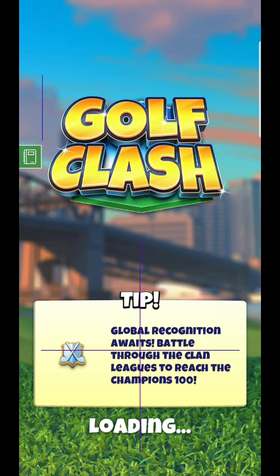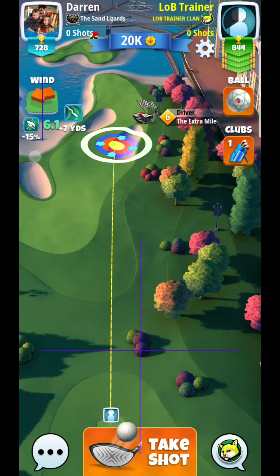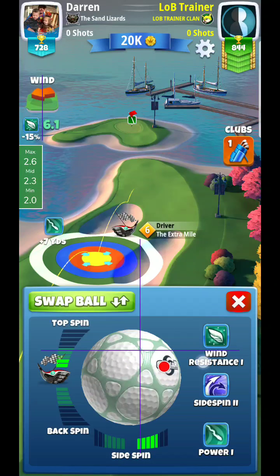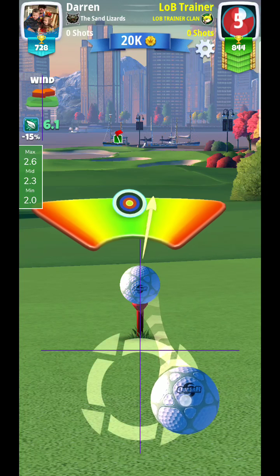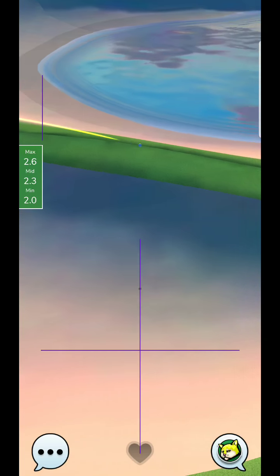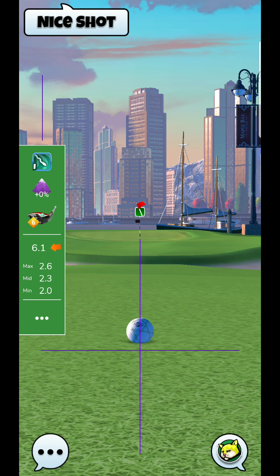Right, hello everyone. Here we are, hole number one, Maple Bay — brand new course. Now that we don't have a tailwind, I wanted to give you guys another perspective. You'll probably see me just try to sneak over this bunker here and position this into the fairway. It's about a three ring plus some curl, more so than anything, plus a little bit of overpower. Somewhere around here, just over the bunker — probably a little bit closer than it should have been, so do make sure that you're adding the necessary steps.